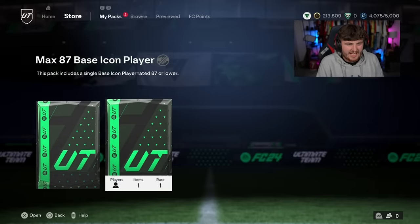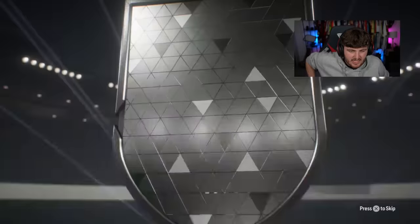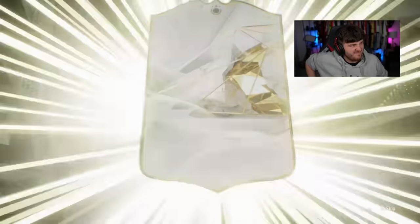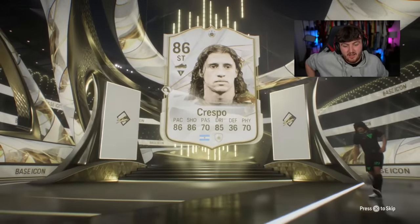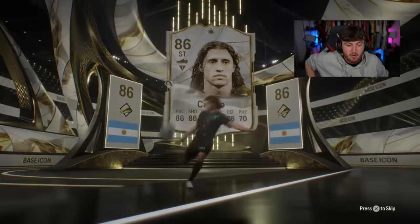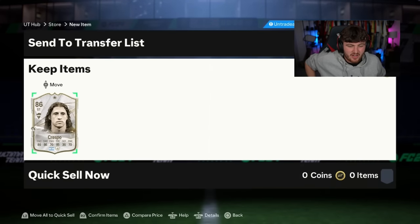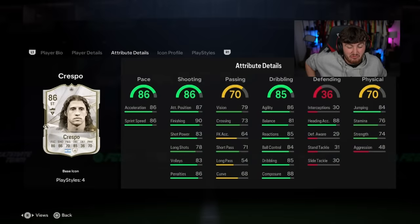We've got Dario's second account now - he's got a Max 87 Pack on his second account. Good nation again please. It's Argentina striker - it is Crespo. It's not terrible, actually. That's not a bad card; the stats are pretty decent and he'll probably score a lot of goals in-game. He's just not a sexy icon like Torres or Essien or Petit. But that is a really good icon in-game for this stage. He will do a great job.